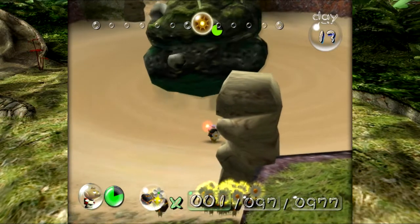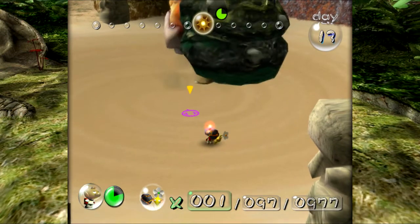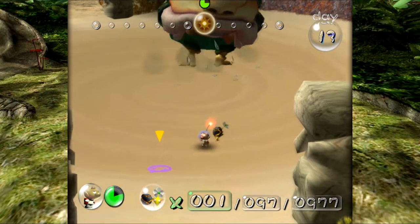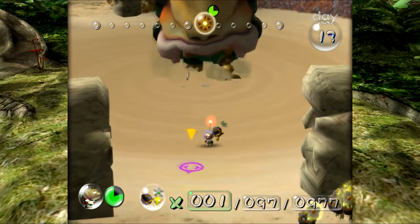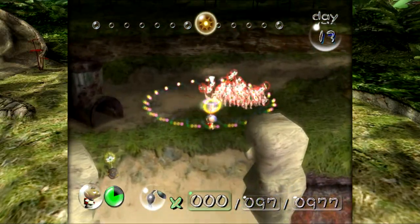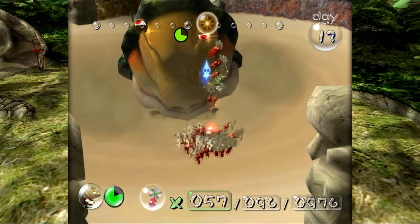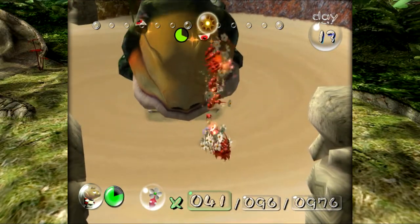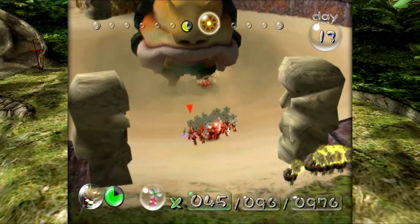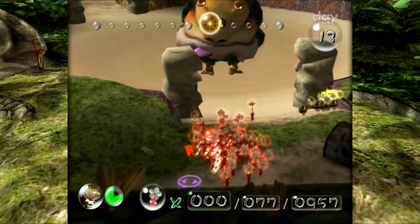Eat the Pikmin — we're running out of time. Emperor Bulblax, don't do this to me. We've got a fight to finish. Okay — you got him. Damage-dealing squad coming in — attack! Oh no, no, no, no, no — we just lost 19 Pikmin.